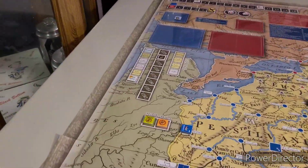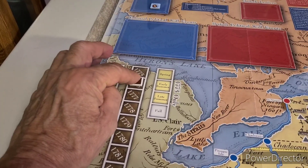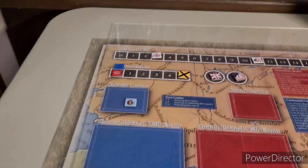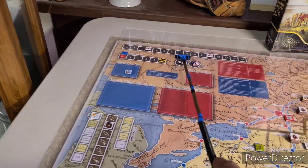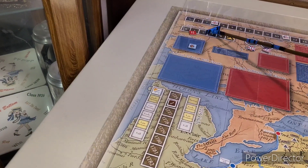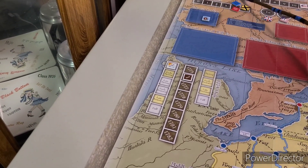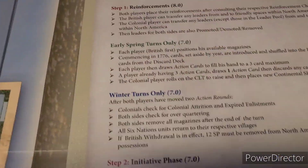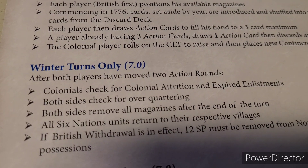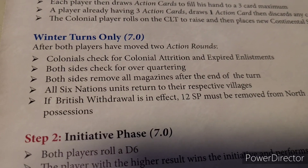We're in winter still - forgot to move our marker. Now we'll be going to year 1777, early spring. Making sure we're doing all our housekeeping at the end. The British had it last so in spring we get to go up to a full complement of movement and four action pulses each. For British requirements after all players have moved their two action rounds, those don't come into effect until 1777.